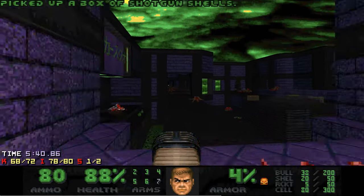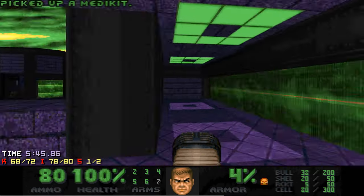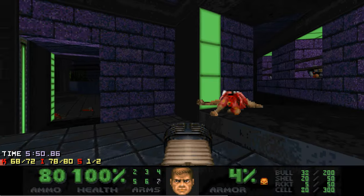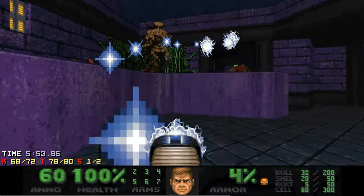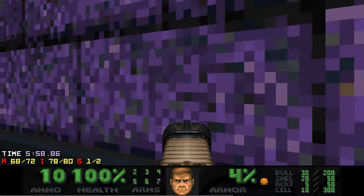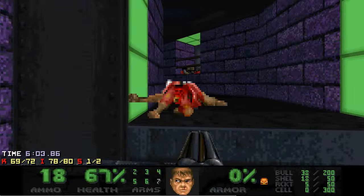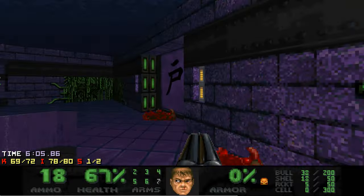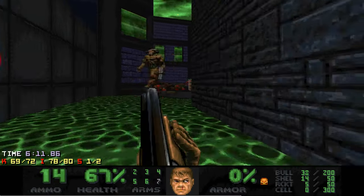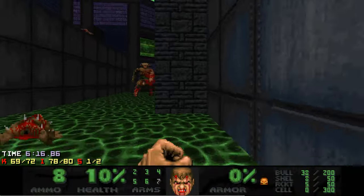The two remaining green cybers are really awkward to kill because you don't have much space to move — one of them is inside and the other one is in the nukage area. Wasting all the cells on the first green cyber was not ideal to say the least. Now I have to fight the second one with a super shotgun only, and I almost died to the splash damage.